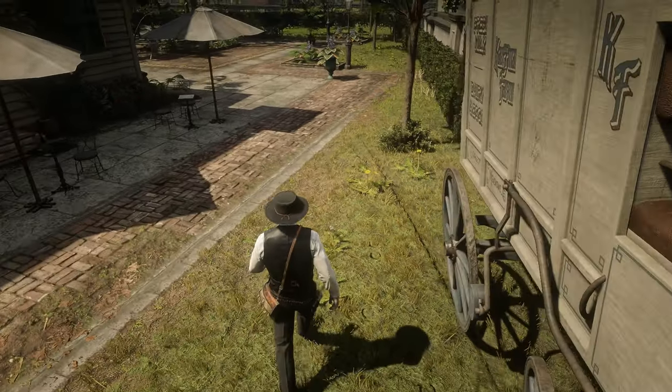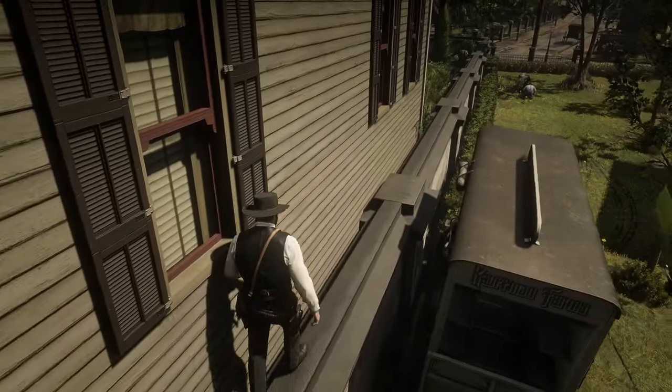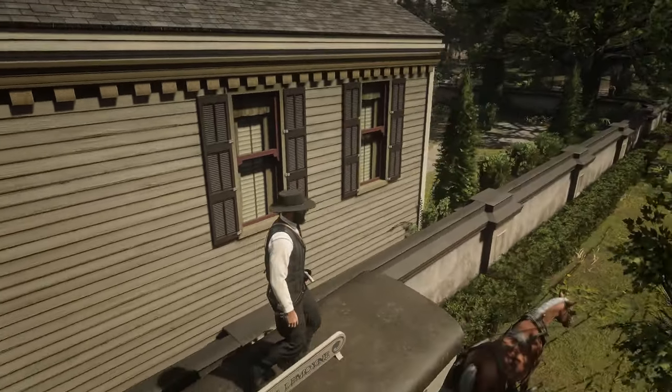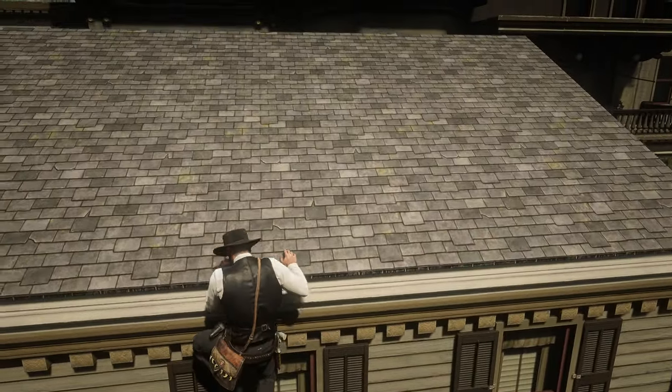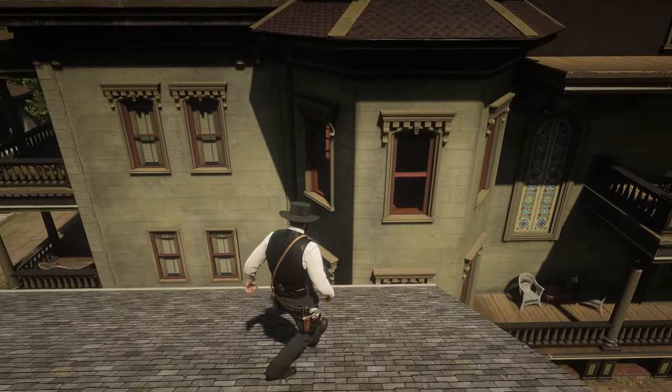As soon as you're ready, climb off the wagon, up the wall and from there on top of your wagon. Then you can climb the roof of this small building and all you have to do now is to shoot the window so that there is a hole big enough for you to fit through.